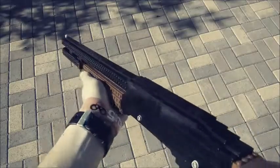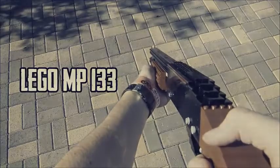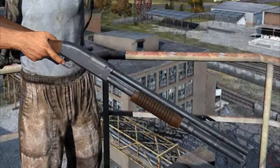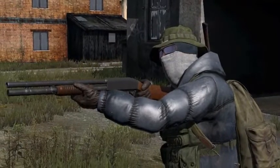Instead of being a double barrel, it's finally a pump-action shotgun. Here it is — the Izhmash MP-133. The MP-133 pump-action shotgun is the newest addition to DayZ Standalone, and compared to the other shotgun, not only does it hold more ammo, but it also provides consistent fire. Now that this guy's dead, we can loot that body — yep, 12 gauge buckshot ammo.